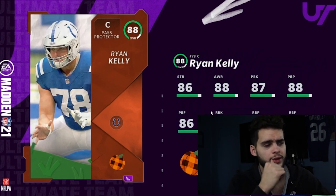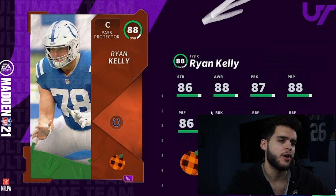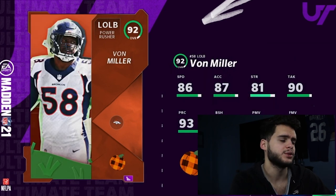Ryan Kelly, center for the Indianapolis Colts — well-rounded budget pass blocker. He's gonna have all mid-to-high 80s pass blocking and mid-to-low 80s run blocking. Not bad.